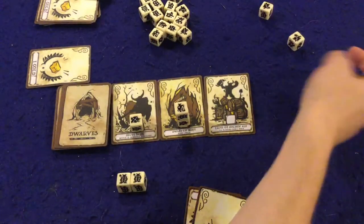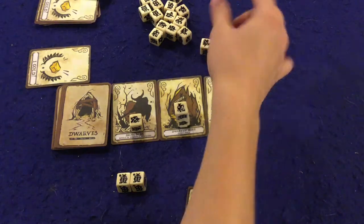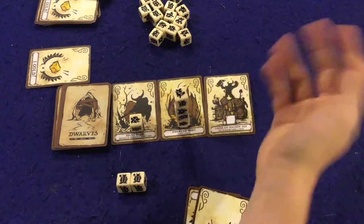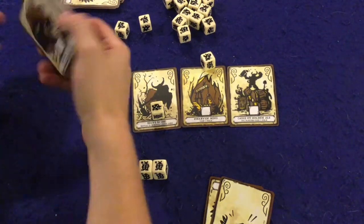My opponent rolls two dice and gets a three and a three. They'd likely make a move to gain a gold themselves while denying me one. But next turn I'd probably win the game by gaining that final gold. I almost forgot — I should show you some of the other cards in the game.